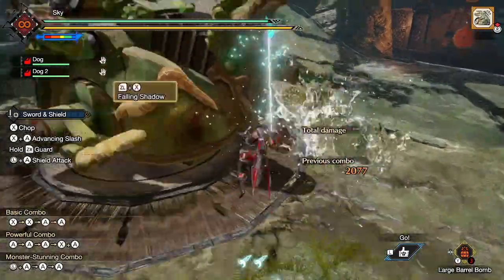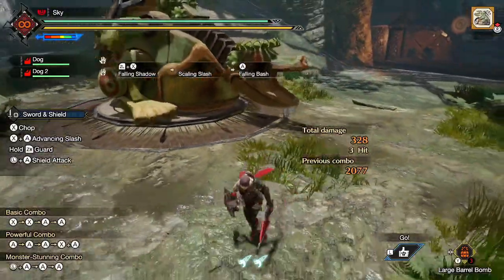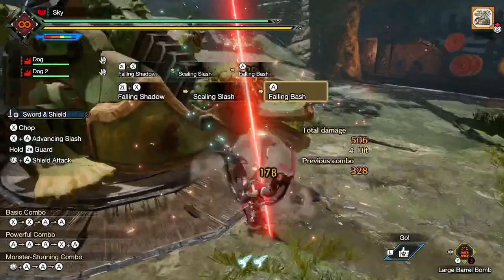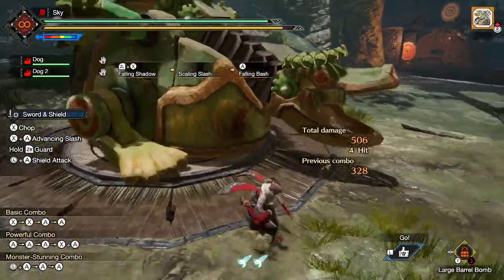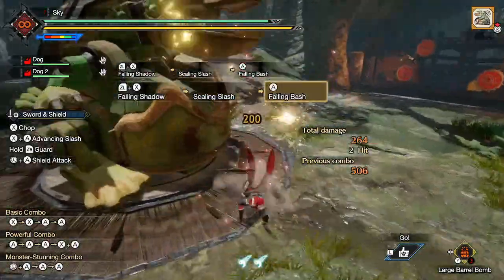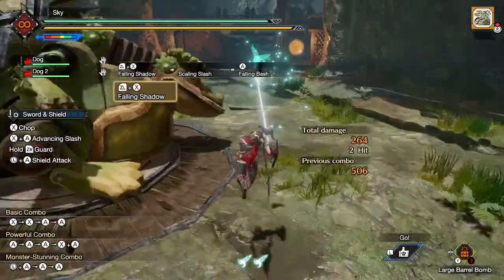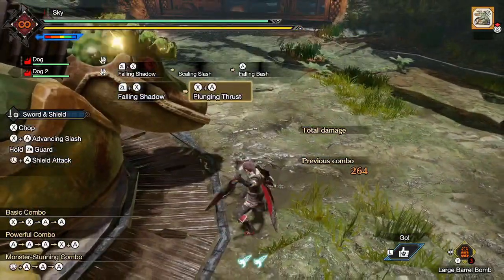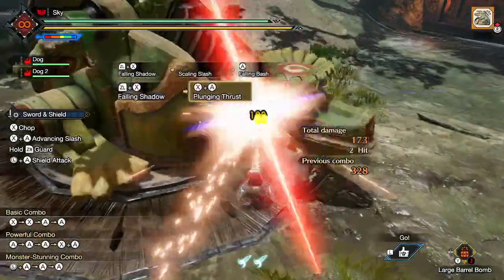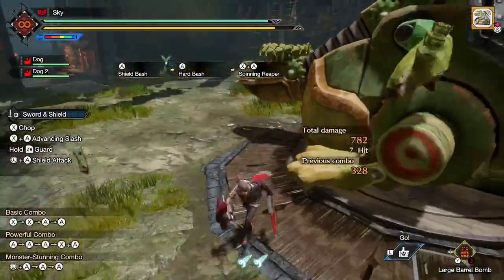Falling Shadow costs 1 wirebug and recharges in about 6 seconds. If you land the first hits, then you'll automatically perform a Scaling Slash, from which you can follow up with the good version of Falling Bash. It's not bad, but it's really only meant for quickly approaching the monster from a great distance — not something you should spam. If you don't want to commit to the Scaling Slash, you can stop your momentum quickly by performing a Plunging Thrust. The Plunging Thrust itself does decent damage, but it does cost 3 sharpness, so keep that in mind.